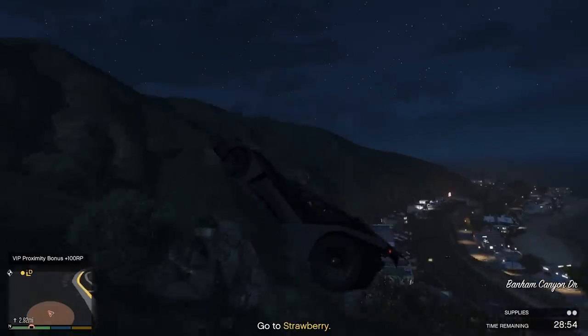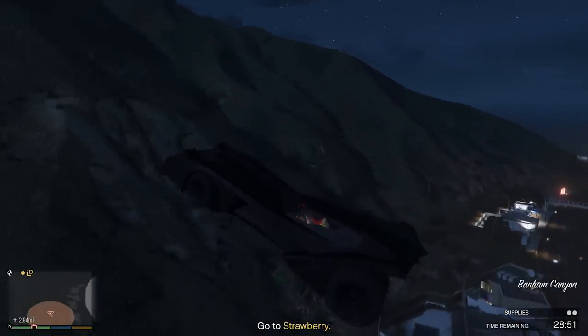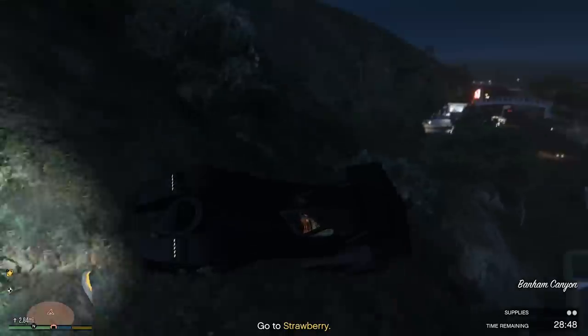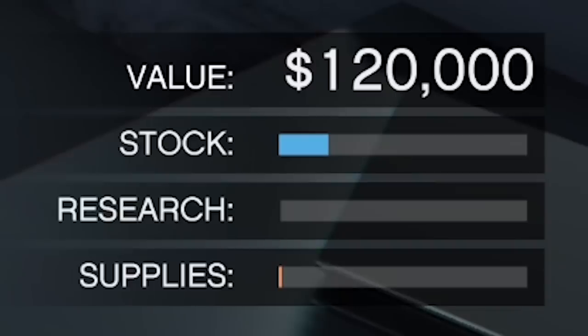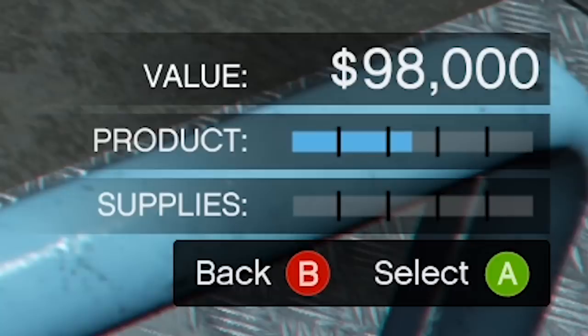Once you have enough stock, sell it. But when should you sell? That depends on how many people you're playing with. Imagine the stock bar is split up into five mini bars. Every mini bar the stock has reached represents how many vehicles are going to spawn when you start a sell mission. If you're playing solo, you only want one sell vehicle, so you never want to let the bar get over one-fifth of the way full. If you're playing with a friend — two people — you can let it fill up to two-fifths, and so on up to five.